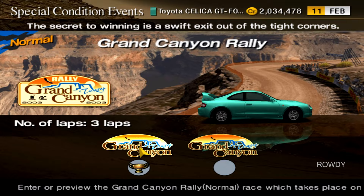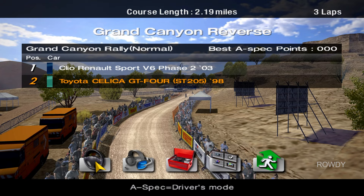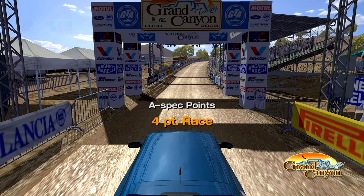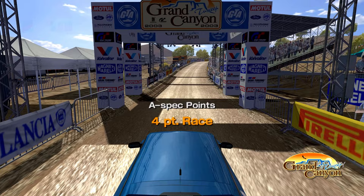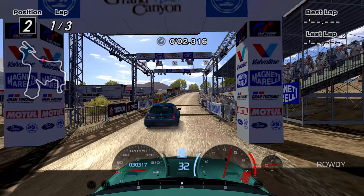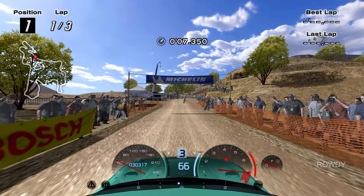Up next: Grand Canyon Reverse. Let's see how this goes. We're going against a CLEO this time, finally. I knew the CLEO was in these events, but it just took long enough for it to show up. Back down to 4 A-spec points. I really didn't want to make these too easy, but look how that turned out. And because the CLEO is an MR — okay, maybe not — he just rammed me.